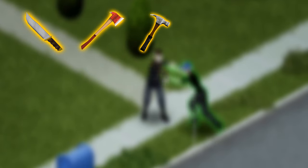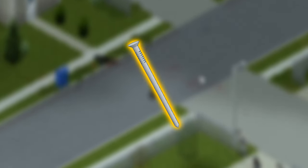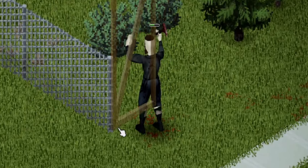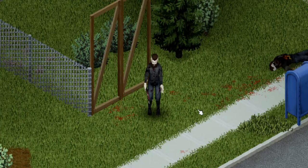You will need a knife, an axe, a hammer, a screwdriver, a ball-peen hammer, a pipe wrench, a crowbar, a saw, a sledgehammer, and all the nails you can get. Each of these items plays a crucial role while building your base.